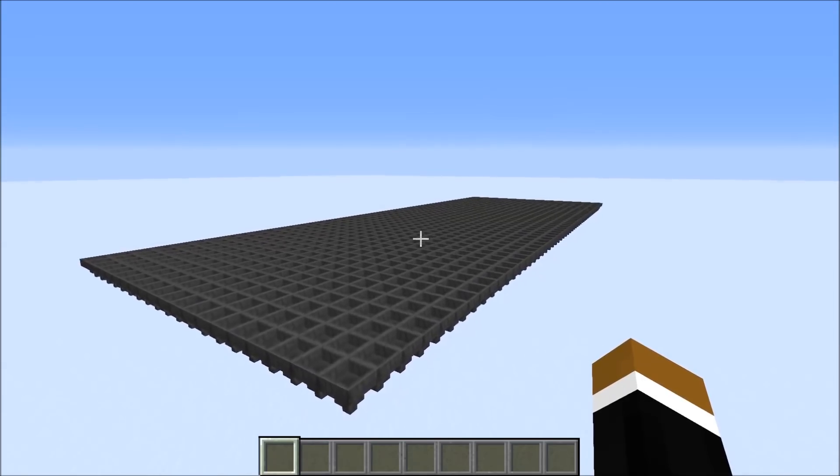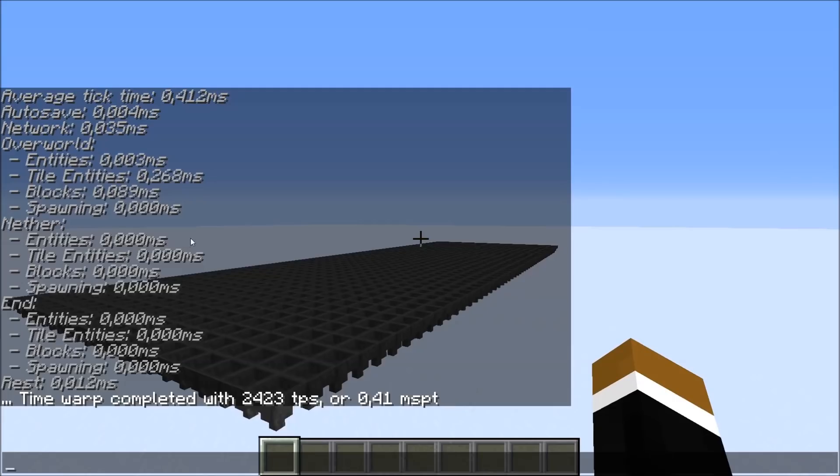The tool I'm using to measure the lag is Gnemon's Carpet mod. It displays how much lag is caused by different things in the game. For example, entities is 0.003 — that's only the player. The game runs at 20 ticks per second, so calculations can take up to 50 milliseconds before the game starts lagging. For 1000 hoppers you need 0.286 milliseconds per tick, meaning you could have about 200,000 empty hoppers before the game starts lagging, though this depends on your computer or server performance.